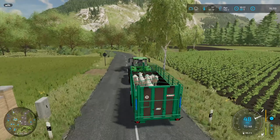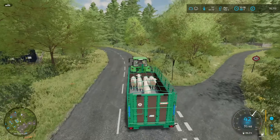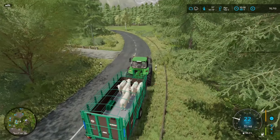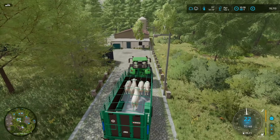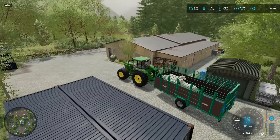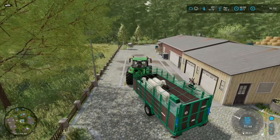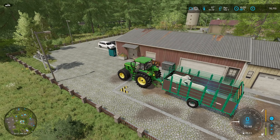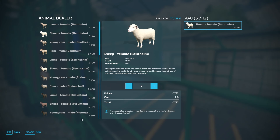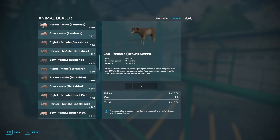Gotta be careful when I'm driving. The animal dealer is somewhere around here — gotta take a left. And I think this is the spot — it's over there. Let's go and unload our beautiful sheep. All five sell — yes, we got 722 pounds for that. Now let's pick up lambs.